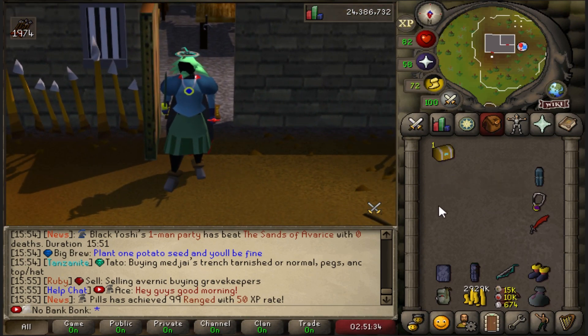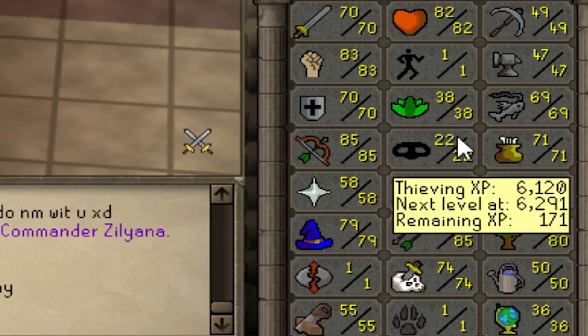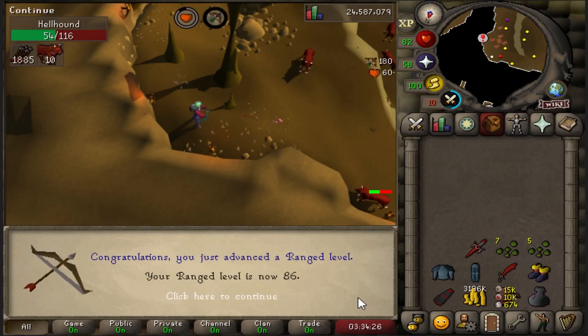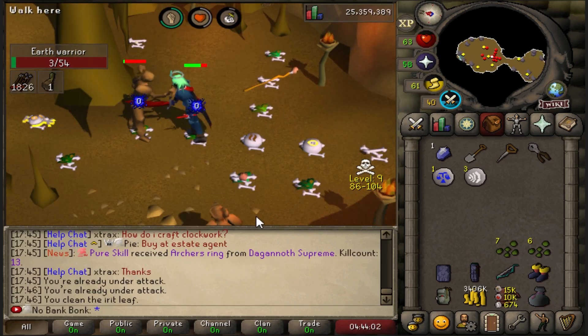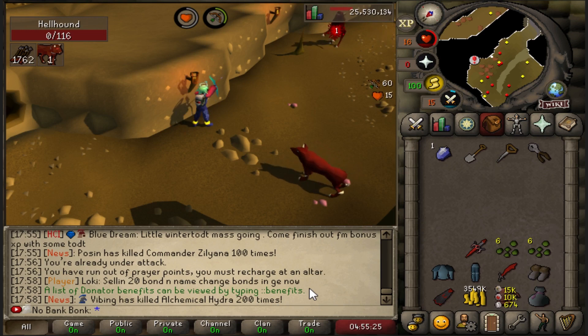Let's see what's in the casket... some GP, and gold ore — that's alright for some Smithing XP. 47 Smithing from our 70 gold ore. 75 Slayer, 86 Range. 76 Slayer. I've been loving these Earth Warrior tasks for the seeds and herbs. And there is our 80 Slayer task streak.